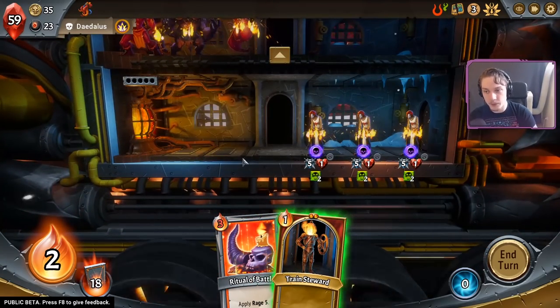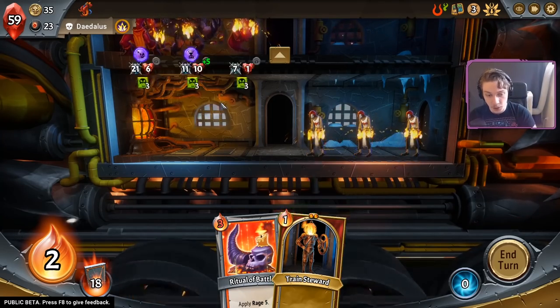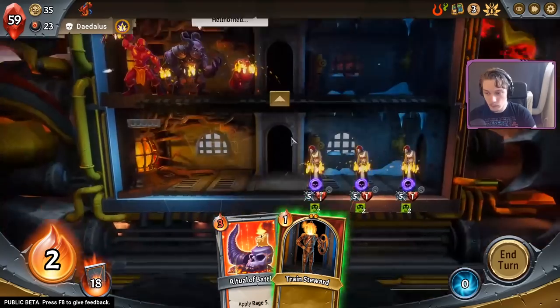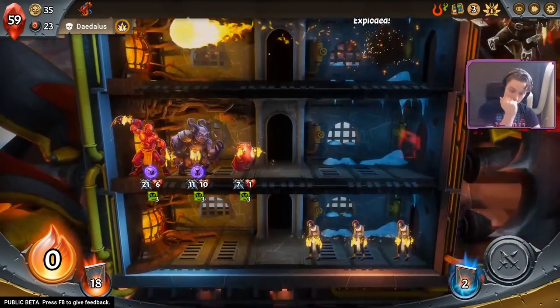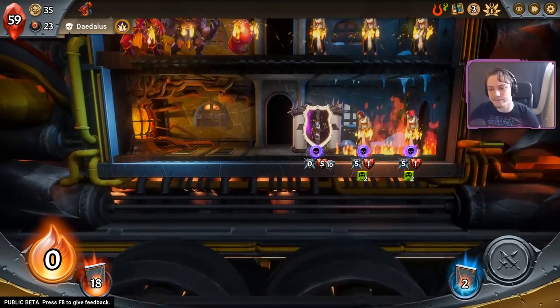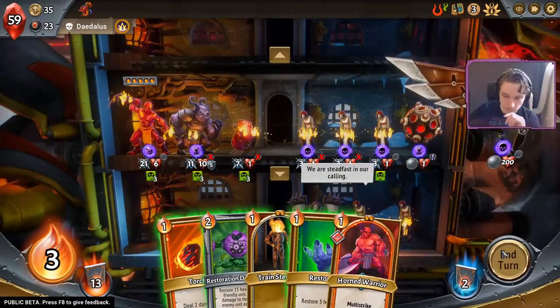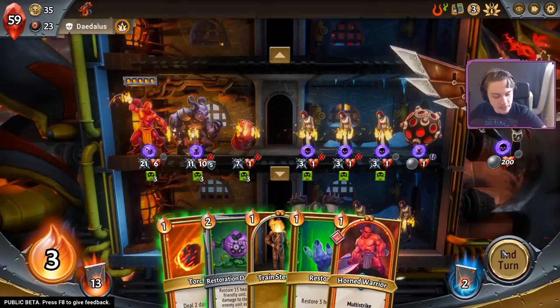What does Frozen and Permafrost do? Permafrost will mean that the card is always Frozen, and Frozen is effectively to retain it in your hand at the end of the turn if you don't play it. I don't need to play the train suit — it'd just be sacrificed here. Many deaths seem so much better to me than the other two. Yes, but... oh god, this is going to be annoying.